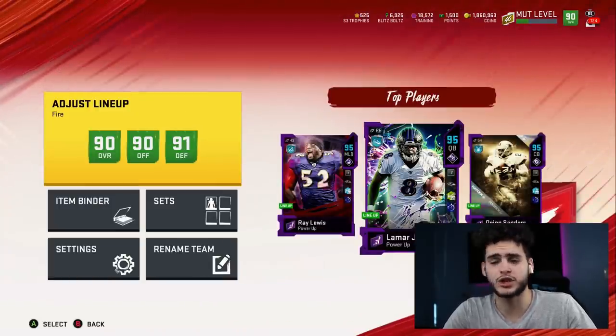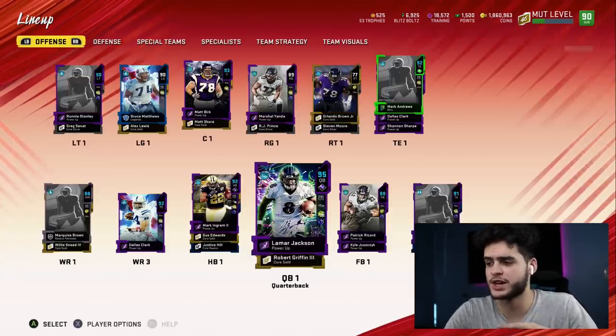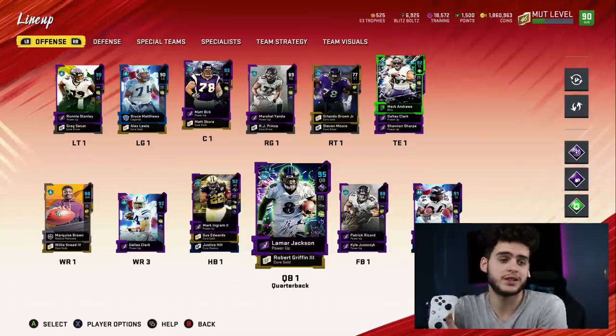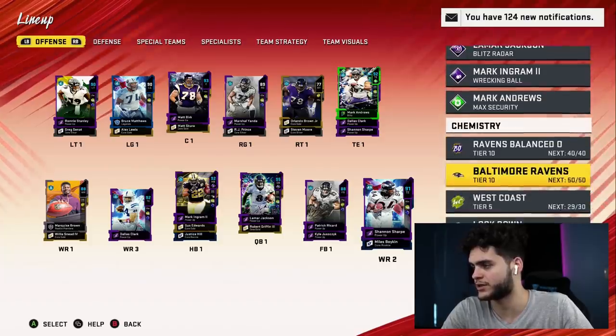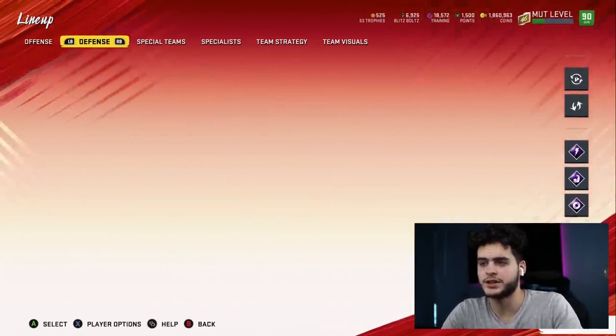I'm gonna be playing with it. I believe this is an all-time team — I think he has almost every Ravens thing you can have. I'm gonna show you guys the camos. He has Lamar Jackson fully powered up, 95 overall. I'm gonna be playing with this online to see how we do. This Lamar is pretty insane. He's got Lamar, Mark Ingram, and Mark Andrews as his camo'd up guys, with Ravens balance of 40 out of 40 and Ravens camo 50 out of 50. This card's gonna probably be insane.